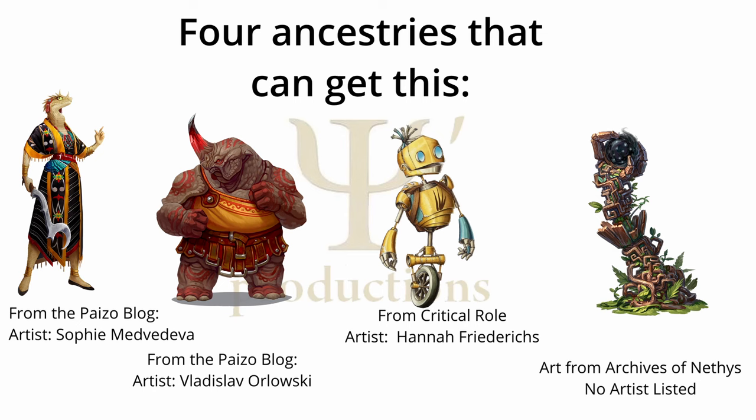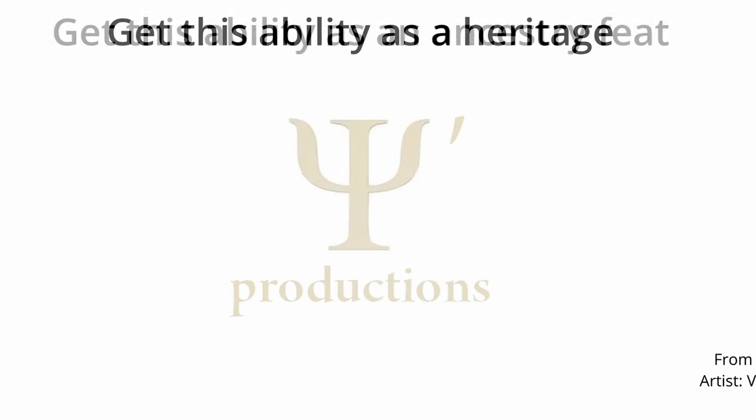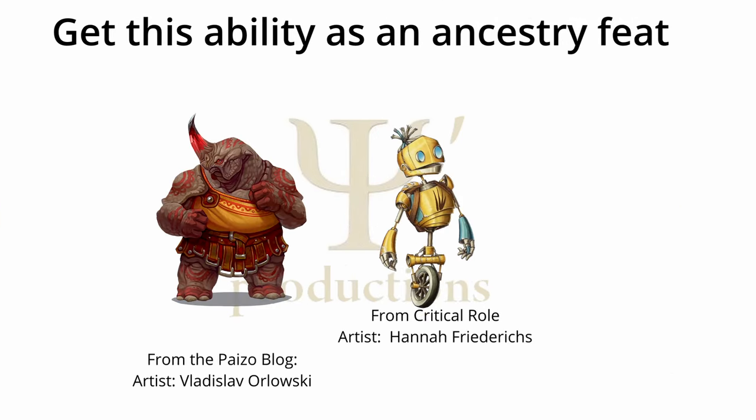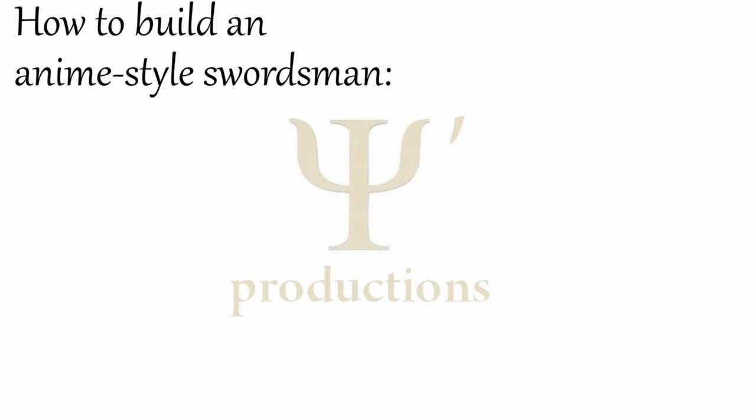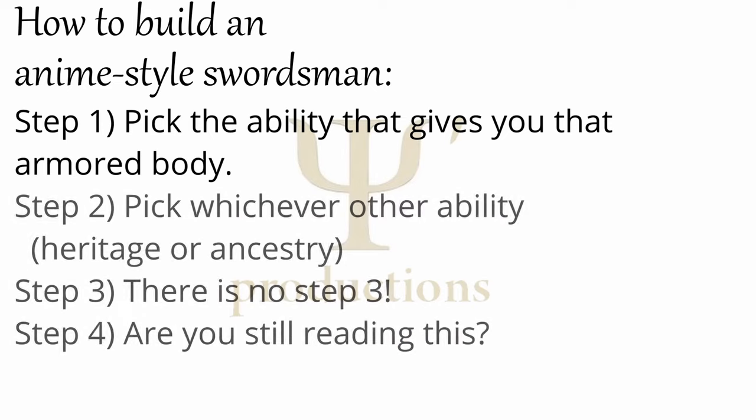Two of these ancestries — the Kanarasū and the Nagaji — have this ability as a heritage, and two — the Automaton and the Kashrishi — have it as a first level ancestry feat. Just use the ability that gets you the armored body, whatever it's called, and as for the remaining ability, whether it be heritage or ancestry feat, pick your favorite.